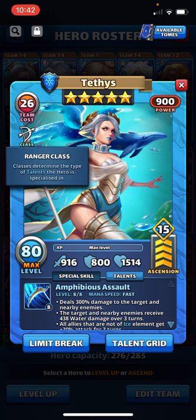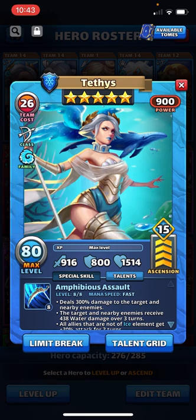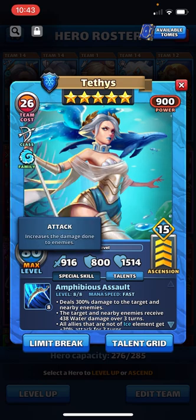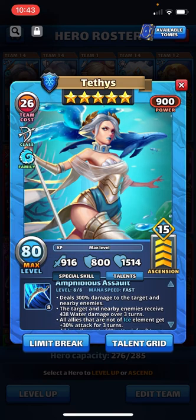She's a five-star blue hero, ranger class, and she's part of the Atlantis family, so you can have up to five Atlantis heroes to get that plus 5, 10, 15, 20, and 25% increase in defense. My stats are a little different because I've put 15 emblems on her — 916 attack, going the attack path. 800 defense and 1,514 HP.